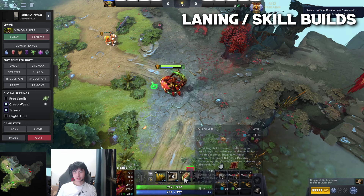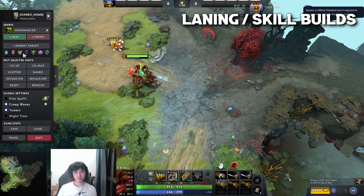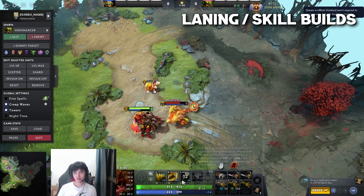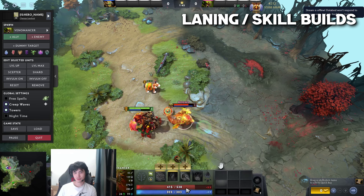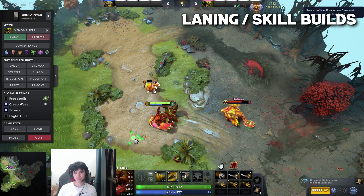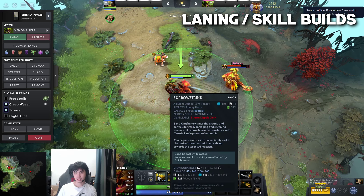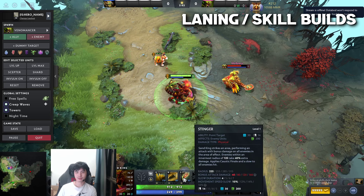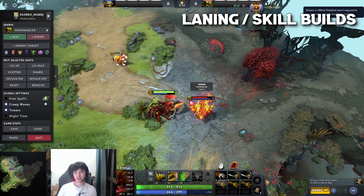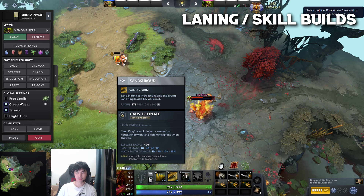I want to emphasize more on Stinger - this is the reason why Sand King is such a strong hero now. It deals really a lot of damage at level 1. You pretty much do like 100 damage and get to hit the enemy 2-3 times because of the slow. Understand this spell - it's 30 mana compared to 110 on Barrow Strike. Really valuable, spammable spell. If you hit a creep that's dying, normally you use Stinger on a dying creep and on the enemy, they're going to take even more damage because Caustic Finale is going to make the creep explode.